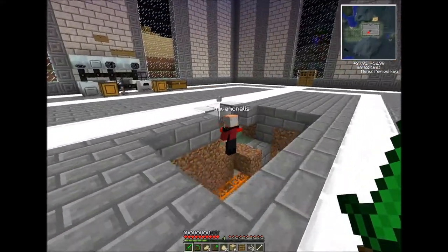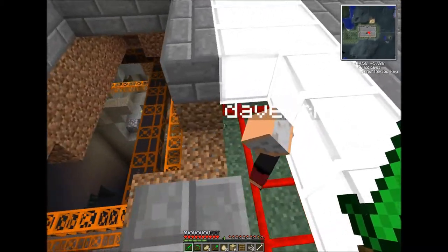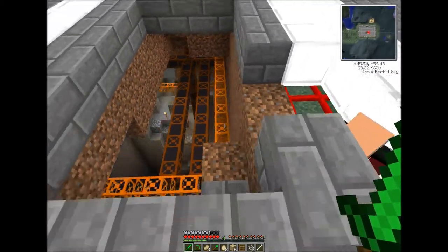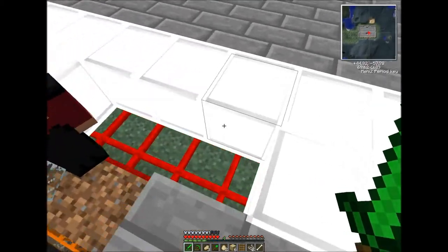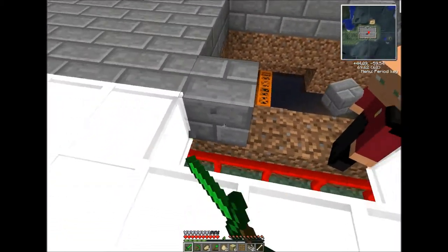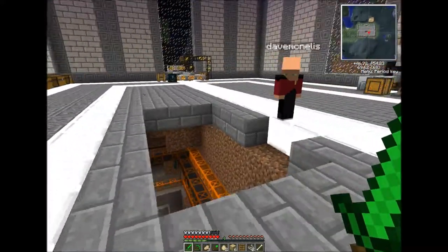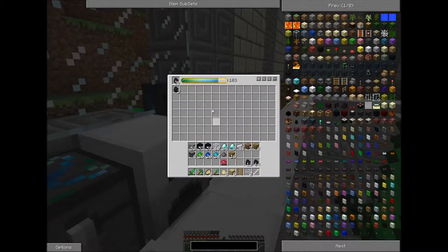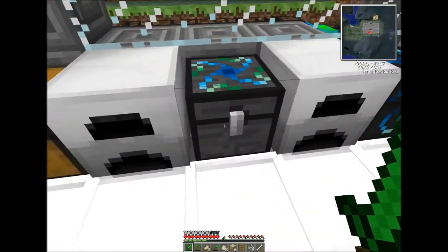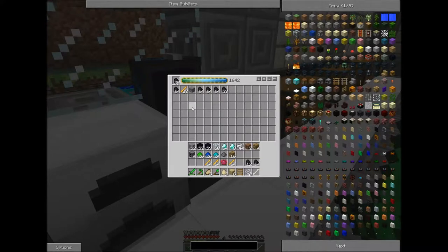Funny thing about this is we're gonna have to break all these lights if you want it looking nice. Then put the things back. There we go, look at that — it's working. Okay, we got three coal out of all of that. Well, let's see how much coal we get out of four stacks of blaze rods. That's quite a bit.